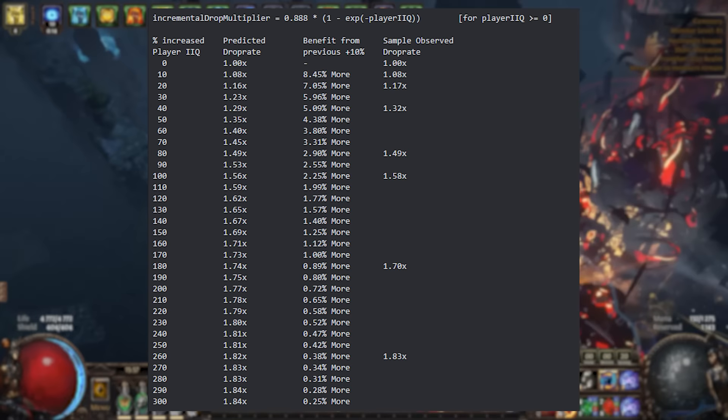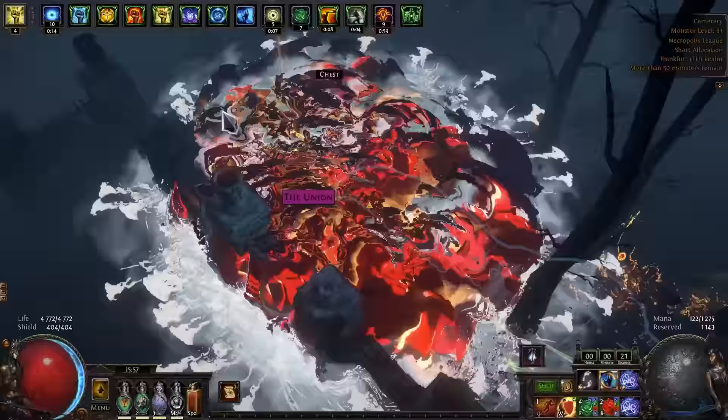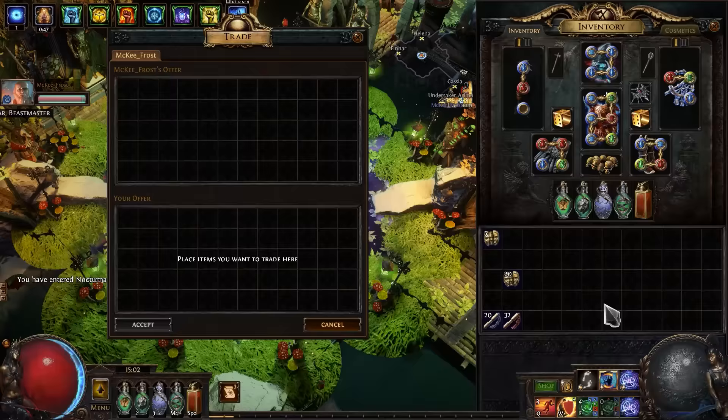Let's take a look at this table made by smart people from Discord — Prohibited Library. In my build I plan 50% item quantity, which means I'll find 35% more loot. But if your build has 46% instead of 50%, you'll only find 2-3% less loot than me, and believe me it's not a big deal. It's better to save your Divine Orbs and buy something more useful than an expensive Venter's Gamble!